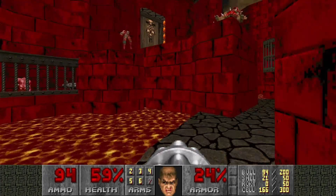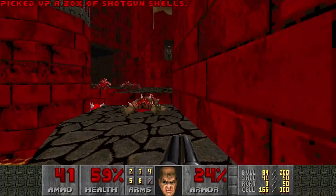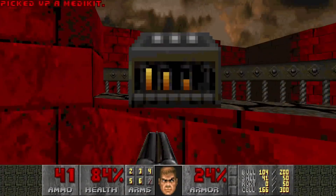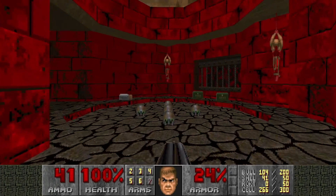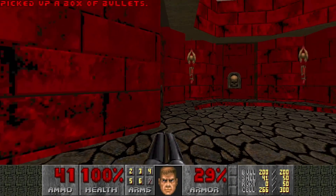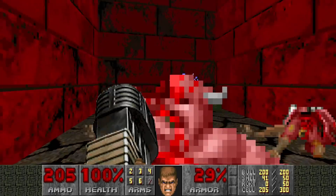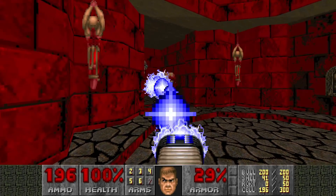I'm gonna check out the tower real quick so I can heal up and find some cells - I think I skipped some, because this map hates backpacks. Now we can go through this door. Get ready to fight some nasty enemies and these skull switches. I'm gonna use the plasma here and also here - same strategy, same enemies.